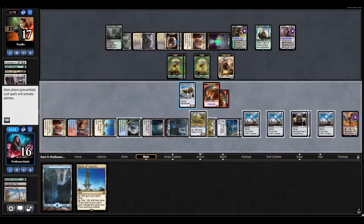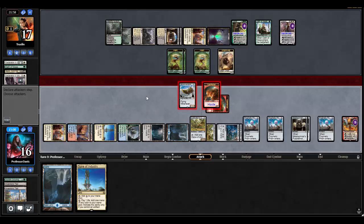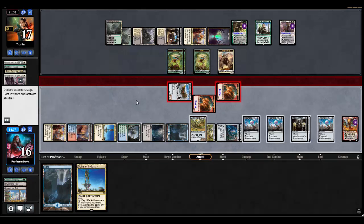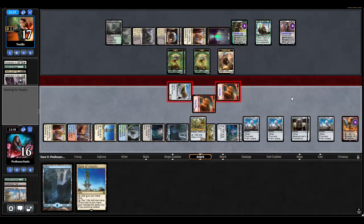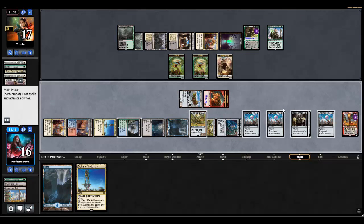I'm going to take out Gideon — the most threatening one. I get my trigger. I'm going to attack Gideon and put Nissa to one, then they can't crack back. This will attack Nissa to kill it dead. They only have two power — still not enough though. This deck can be kind of cluttered and overwhelming.